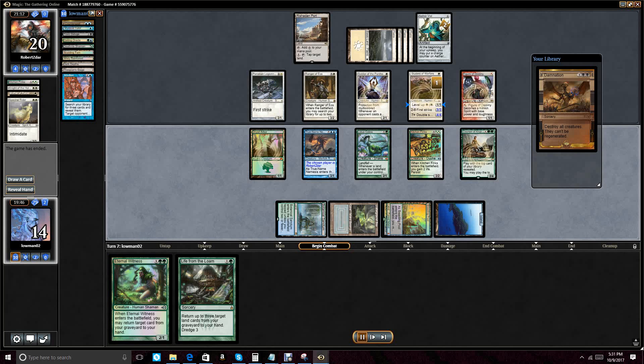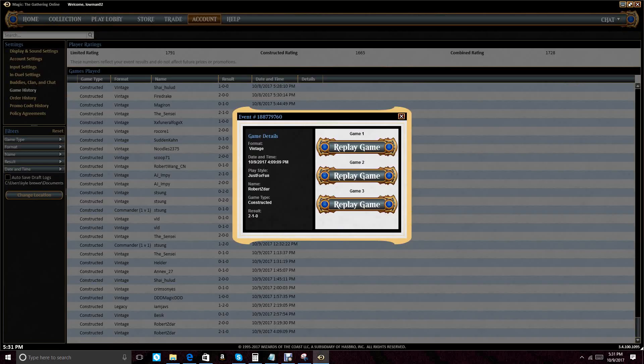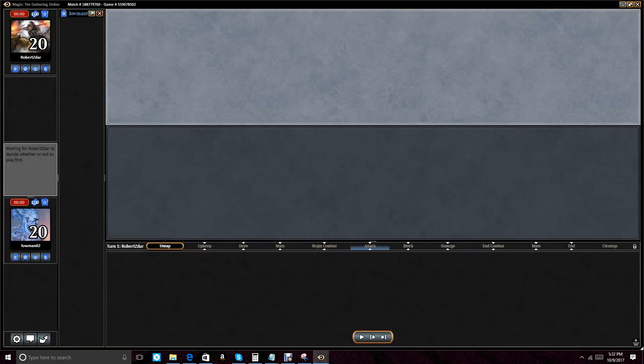That's kind of how the deck works — it's in its heart a control deck, and when it gets to the long game it tends to do well. Game two against White Weenie, we actually lose, and it was actually an interesting close match.